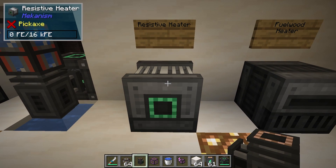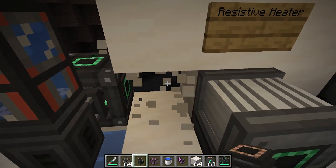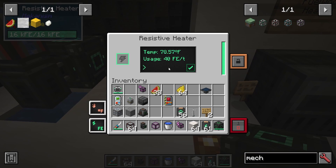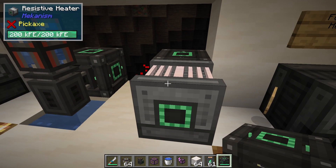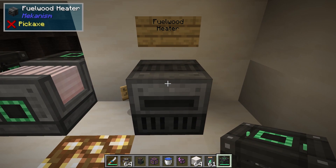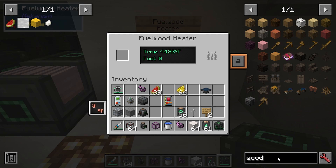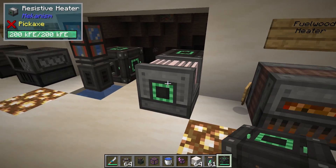We then have the resistive heater. You can provide it with power and it will heat something up. If I put 100, it's going to use 100 FE per tick; if I put 500, it gets hotter and hotter. If you need to actually heat a machine, a resistive heater is the way to do it. We also have a fuel wood heater, where you can put in things like spruce wood — instead of using power, it heats up the machine using thermodynamic cables from natural resources rather than electricity.